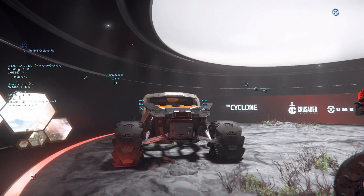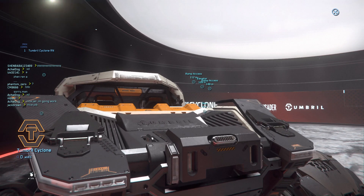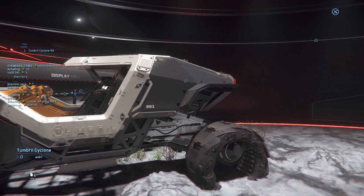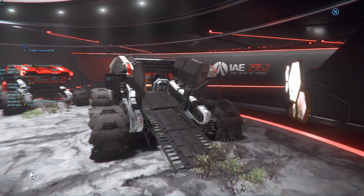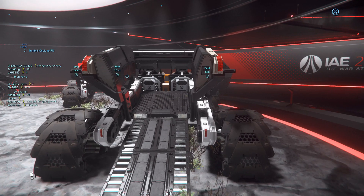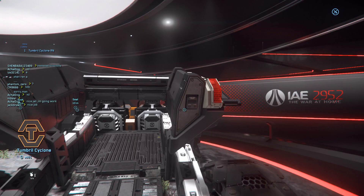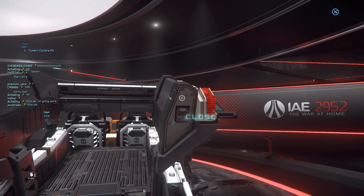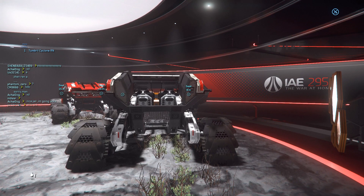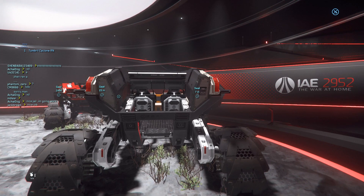And this one is the standard Cyclone — nothing special. I believe there's a cargo bay at the back where you can hold boxes.